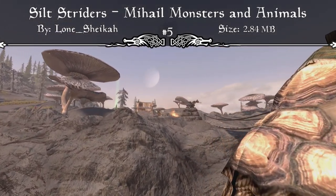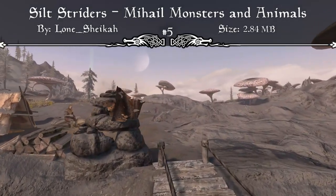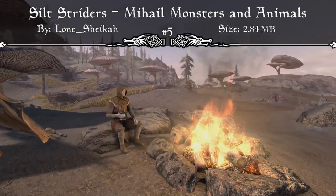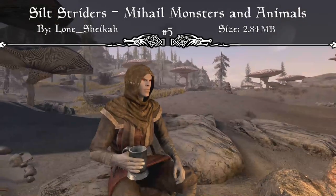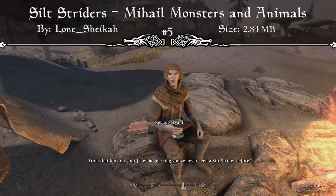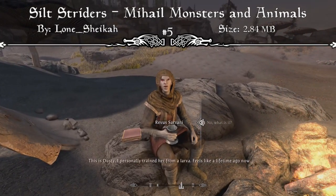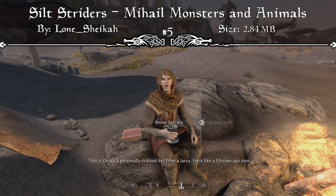This one adds Silt Striders into the game. If you don't know what a Silt Strider is — it's a gargantuan, docile arthropod native to Morrowind. They have stilt-like legs and a body resembling the curved and armored body of a flea. If you've played Morrowind, you definitely know what a Silt Strider is, as they were primarily used as transportation in an elaborate network stretching between various cities on the island of Vvardenfell.